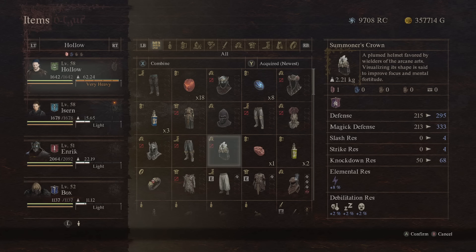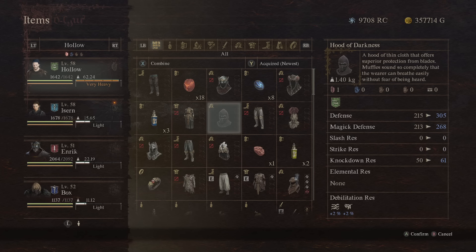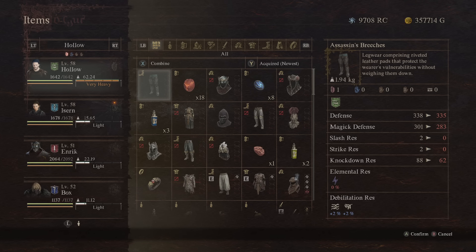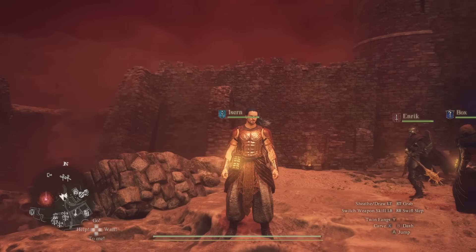Now let's talk about the unique endgame equipment. There are 10 specific ones I've found throughout the world, and even more you can get from certain enemies which aren't entirely unique pieces. Let's go through the 10 unique ones first that you can't find elsewhere — batched by the region they're found in for ease of use.